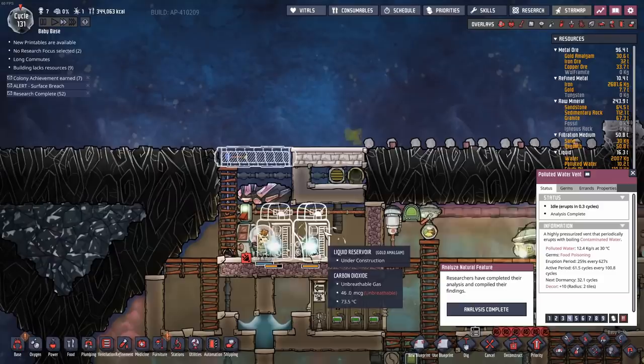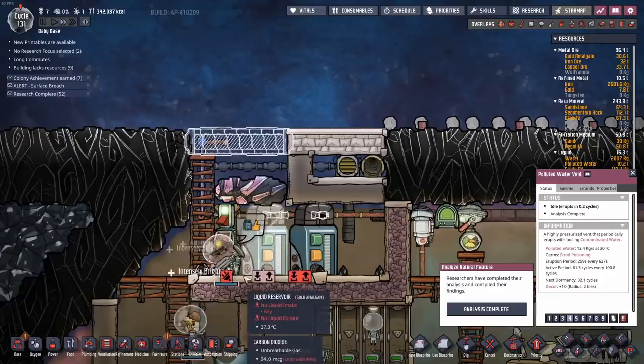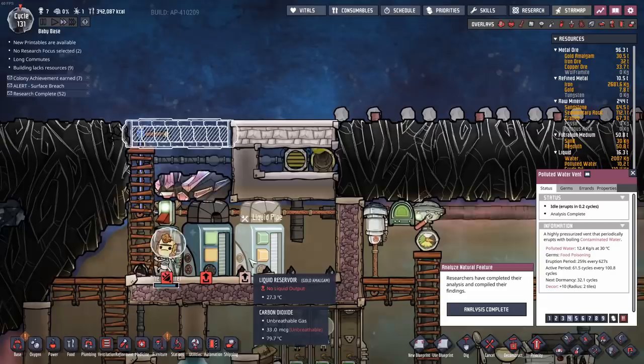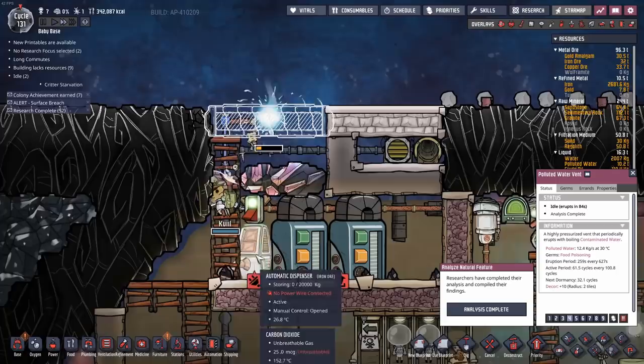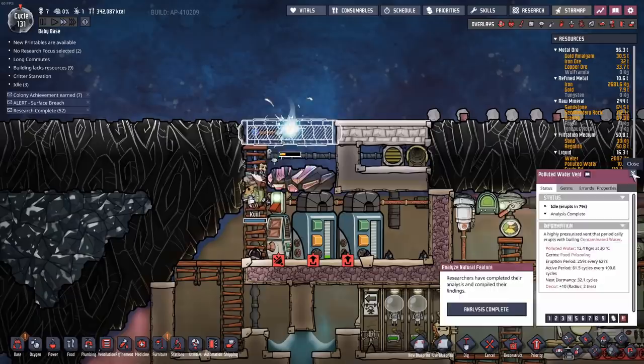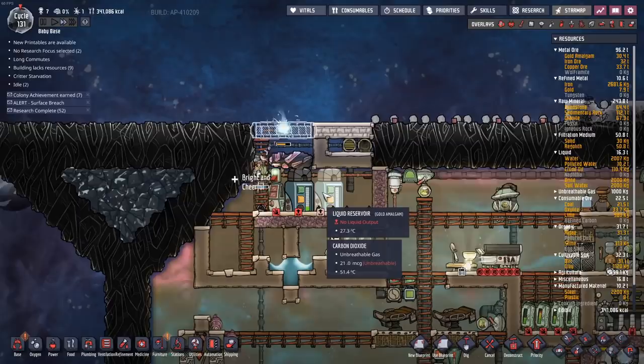One thing I thought of: why not throw in some liquid reservoirs up here, fill them full of polluted water, then deconstruct them so we start producing polluted oxygen up here which we let vent off into space, but not before we put in some deodorizers. We're going to get some deodorizers up here to help add clay to our menu. We can use the filtration medium from harvesting regolith to feed into the deodorizers — a way to turn regolith into clay using our waste polluted water, which we can then cook to make ceramic for later use.